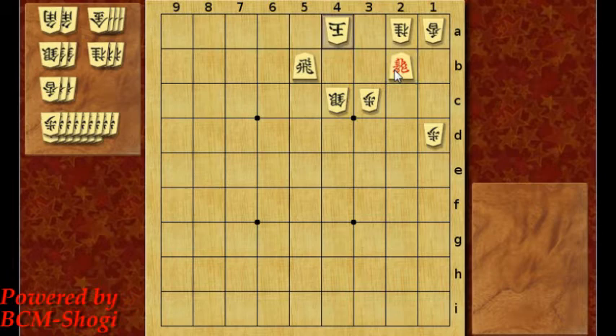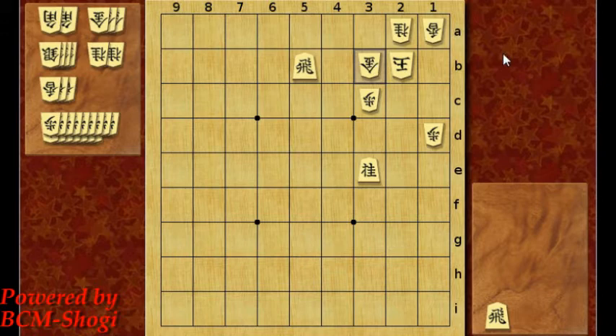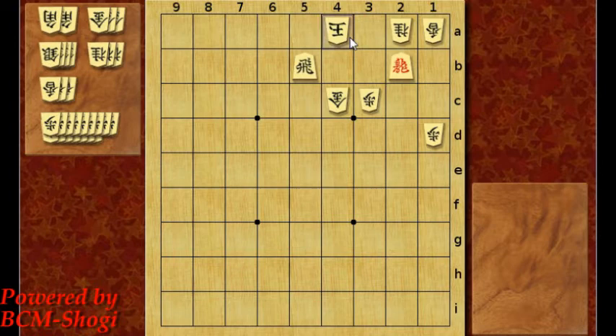If the blocking piece was a gold — gold block — it's going to be a similar line, and only the last move is different: Dragon to 3b, checkmate.